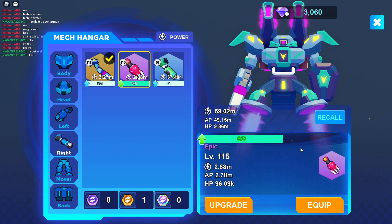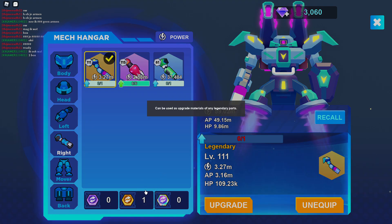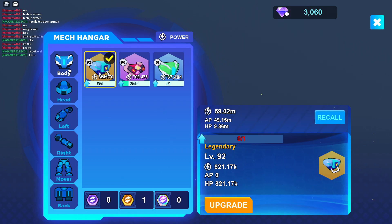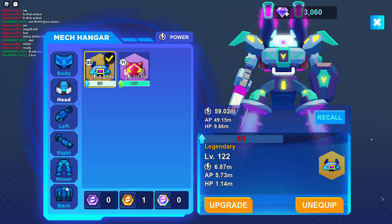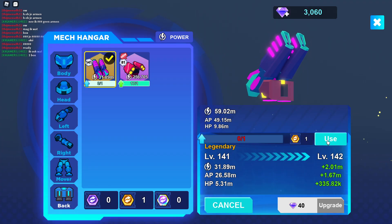They're not really that good, so the only way to make it a little bit better is by upgrading it. You can also use these tokens here on the crafting materials to upgrade it too. So if I don't have the parts to upgrade my parts, you can use the tokens right here.